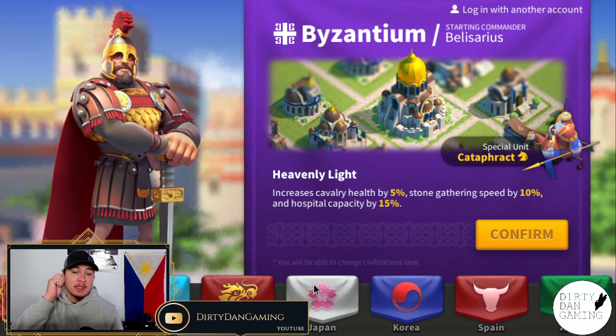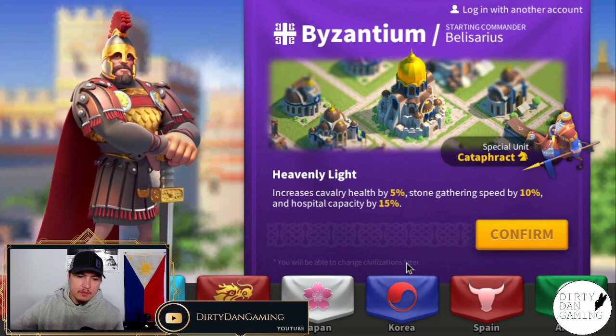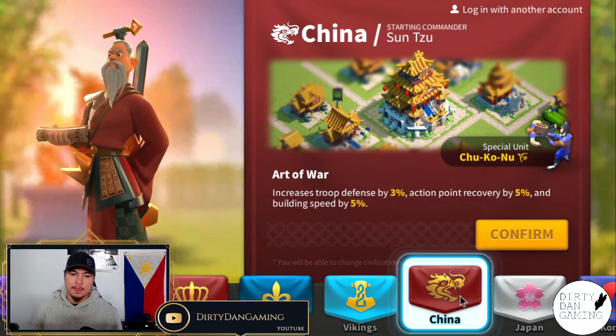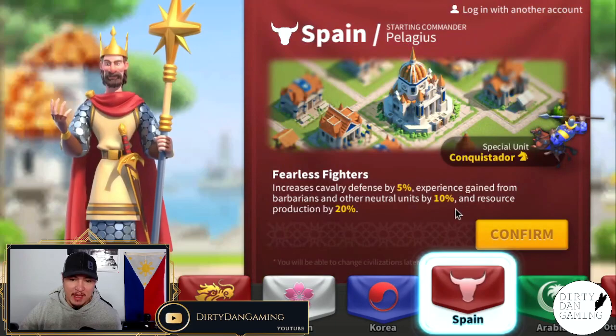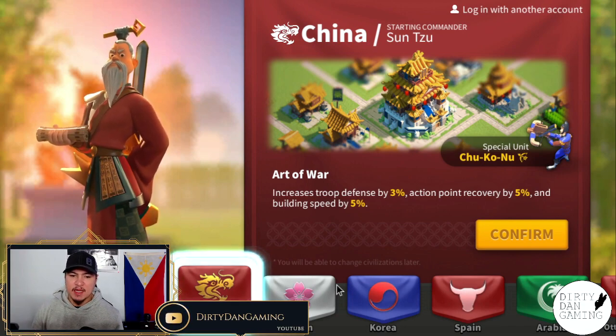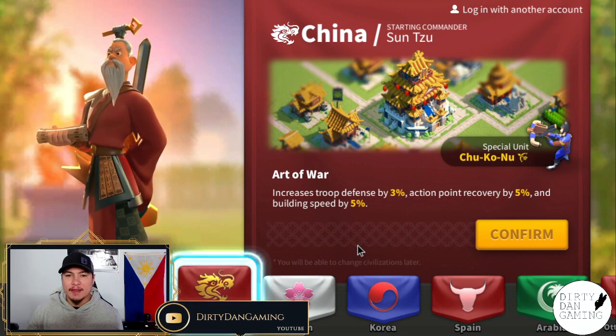Now, which civilization to pick? We have quite a few, and we actually just got a leak that an additional civilization is coming in 2022, so this might change — but I highly doubt it. All in all, I believe China is going to be the best civilization you can pick. You're going to get a troop defense of three percent, which spreads across all of your troops — it's universal, not specific like Spain's cavalry-only defense. China also gives you action point recovery and, very importantly in the beginning stages, building speed.